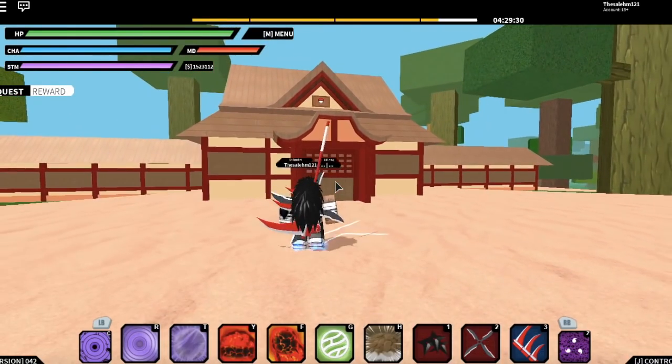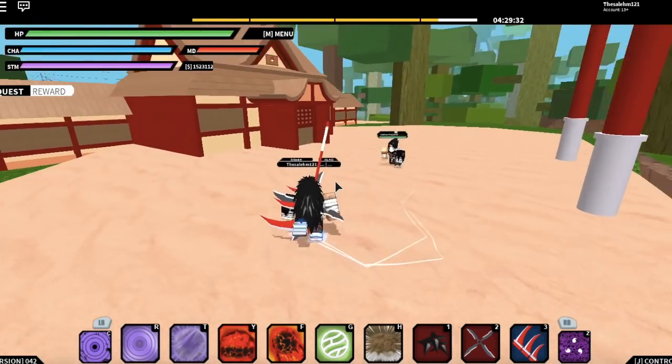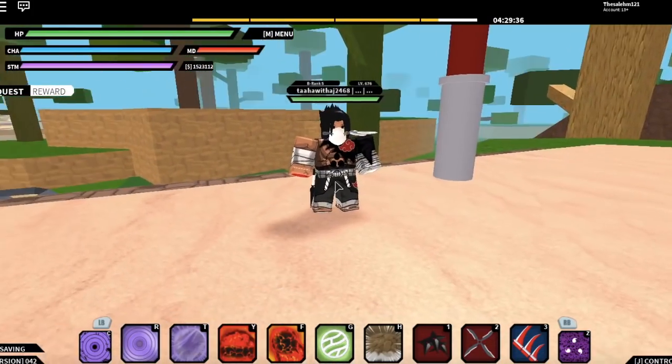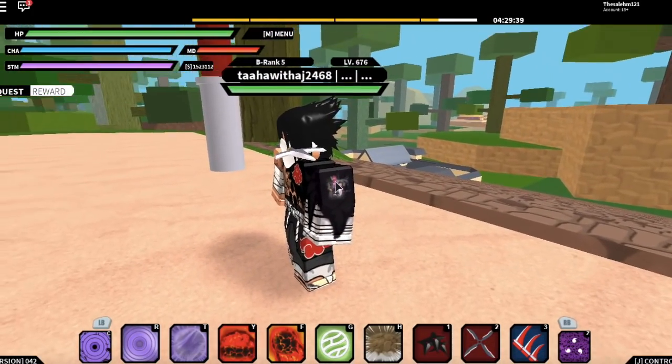I have a feeling that the Susano spawns at the tablet, where the writing is. So if you're waiting for it to spawn, keep an eye on the tablet.